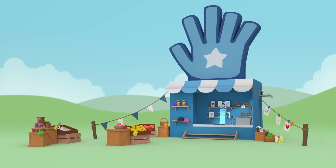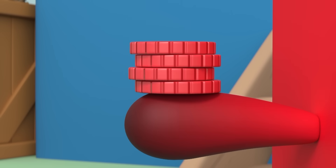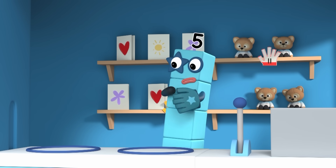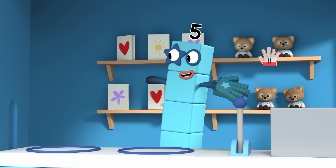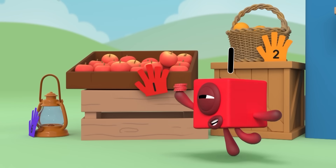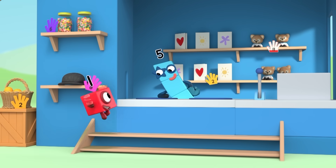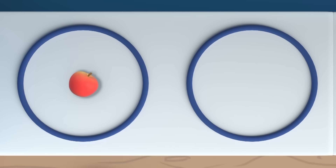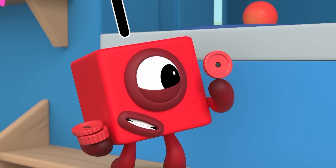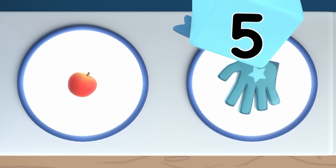Time to open up my handy new shop — I hope I get lots of customers! High five! I want to spend my pennies. Of course! Take a look at what I have for sale. Those apples look nice. What does the one mean? That's the price of the apples — they cost one penny each. Then I'd like one apple, please. That'll be one penny, please. So this penny is worth the same as this apple? That's right — enjoy the apple!